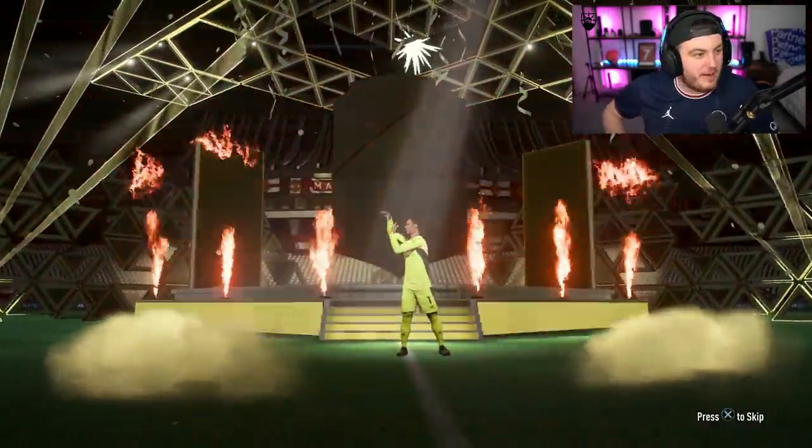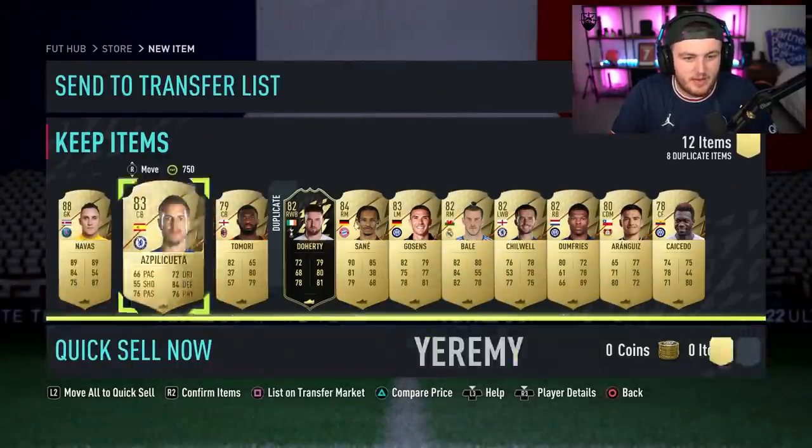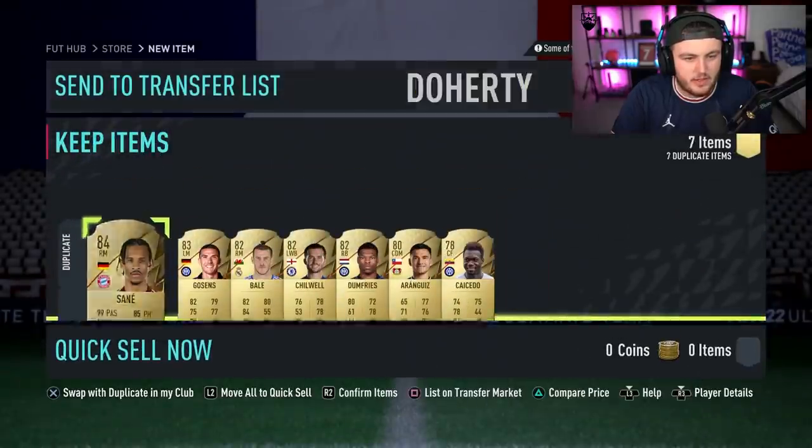Here we go! Back-to-back walkouts — Keylor Navas. Not bad, we'll take that. And Jeremy — I think it's Jeremy Pino? I'm not entirely sure.